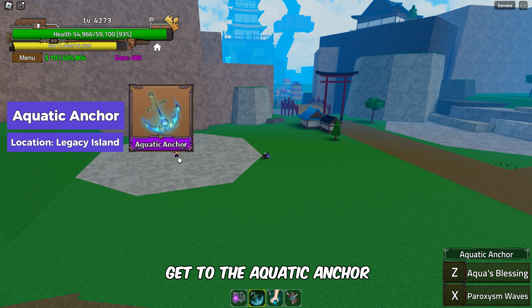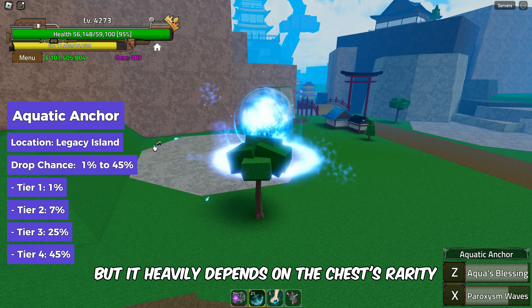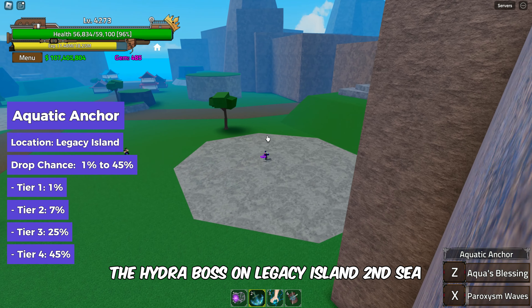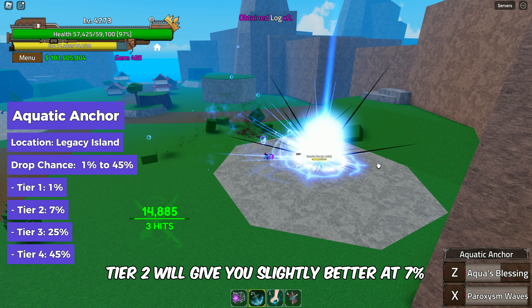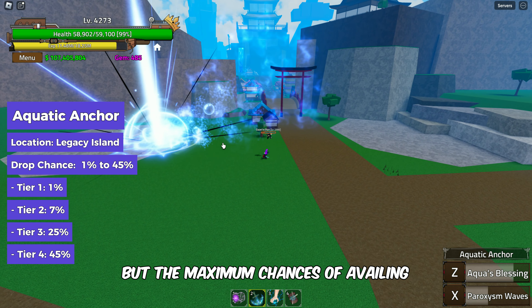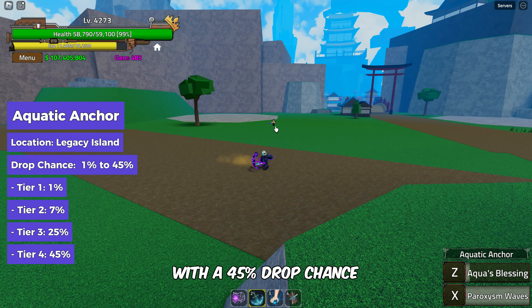The Aquatic Anchor has drop rates of 1% to 45%, heavily depending on the chest's rarity, obtained after beating the Hydra boss on Legacy Island in the 2nd Sea. Tier 1 gives a mere 1% drop chance, Tier 2 gives 7%, Tier 3 grants 25%, and the maximum chance is in the Tier 4 chest with a 45% drop chance.